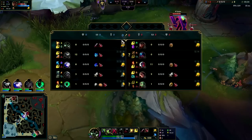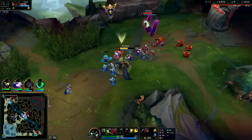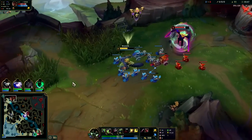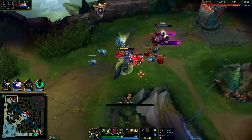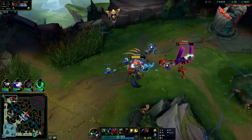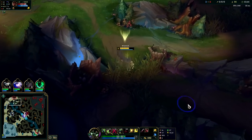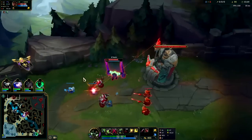Missed a fair bit of CS — about four so far. We'll go ahead and dump this wave and then look to roam. We'll pick up our E, max our Q first, W second, and E last. On Warwick top you always go Q max first for the burst — it's super valuable and gives a little bit more healing too. Almost missed that cannon, that would have been unfortunate. Looking for the invade on Reksai, I'm not quite sure where she's at.